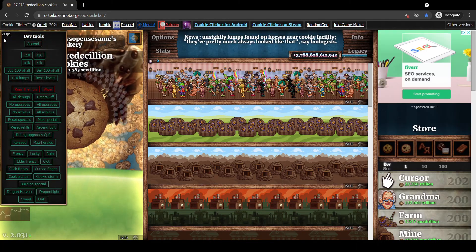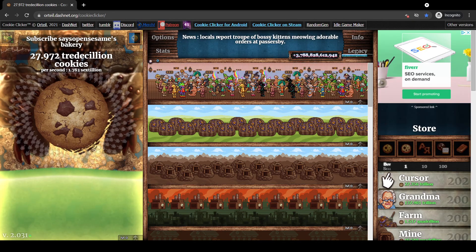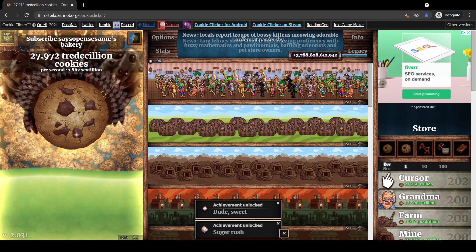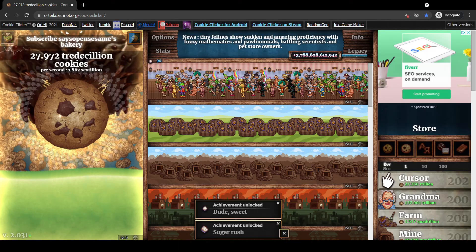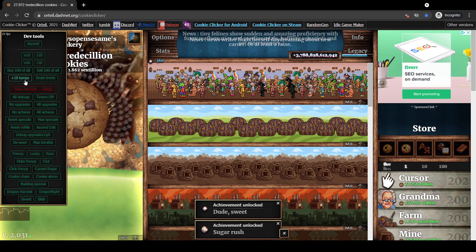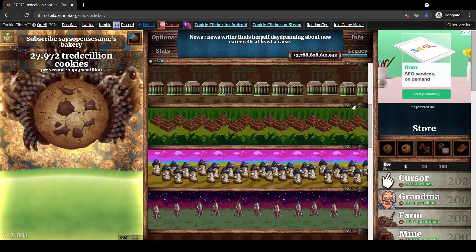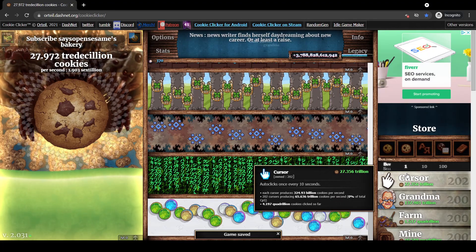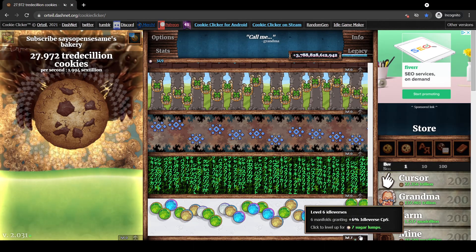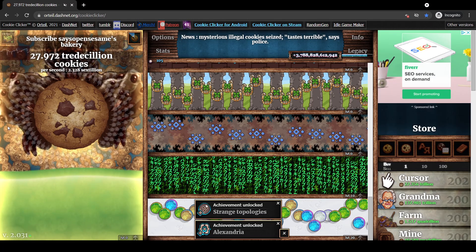There are a couple of other cool features. We can reset all our levels, giving us 10 sugar lumps — those lumps right over here normally take a whole day to get even one. You can also use this to quickly grab the achievement 'Years Worth of Cavities' with 365 lumps. With sugar lumps you can upgrade buildings for a plus-one-percent CPS bonus on all of them — watch our cookies per second go up.